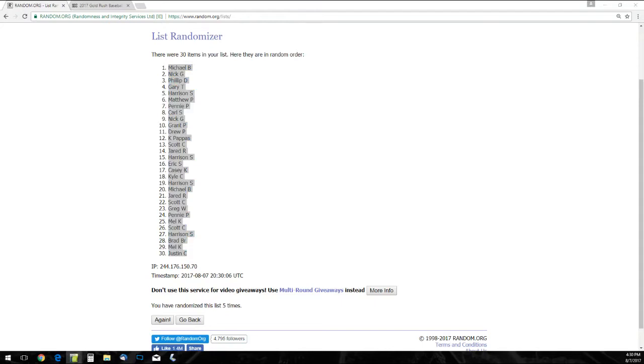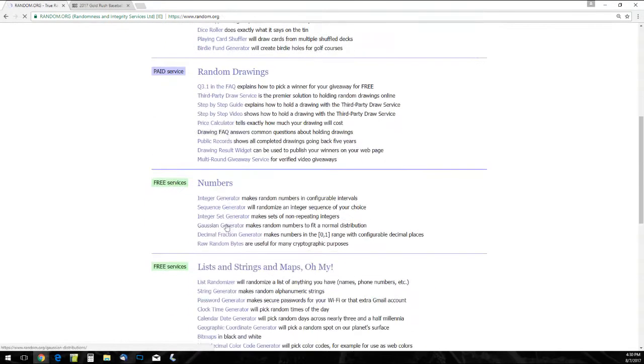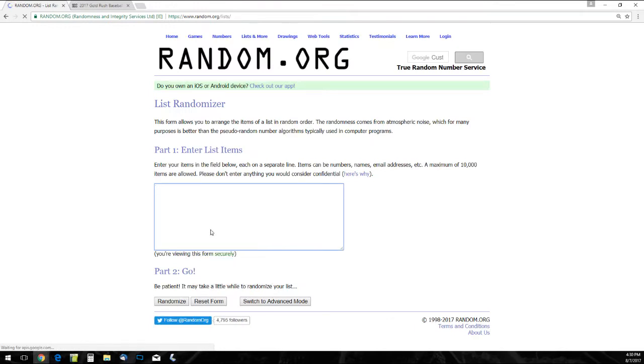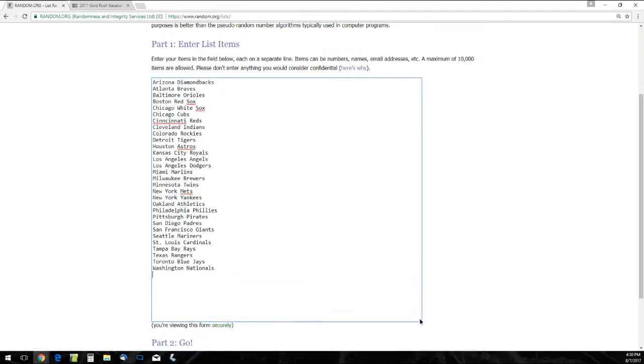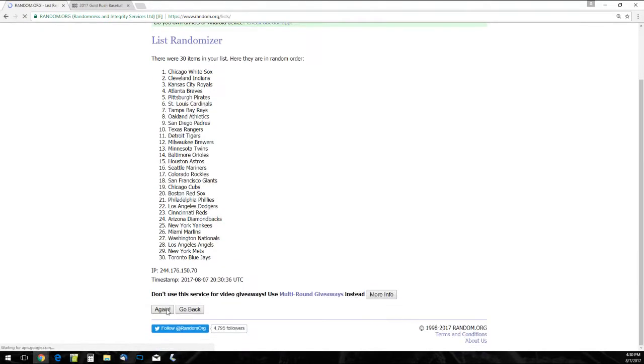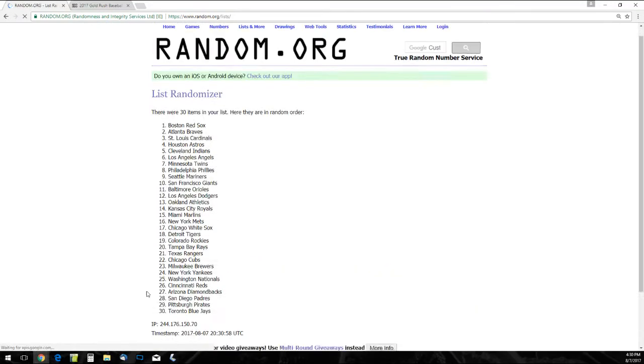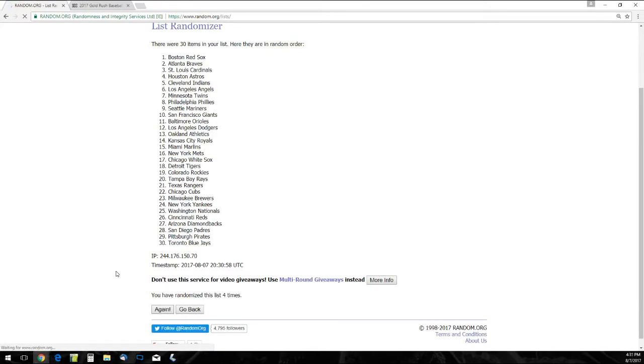Let's get our MLB teams from Arizona to Washington. Random.org is running a little slow on me, but we're getting through it — two times, three times — come on, I just need two more out of you. There we go, four times, and there it is five times.